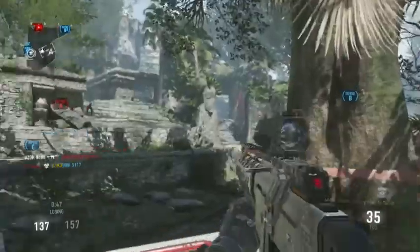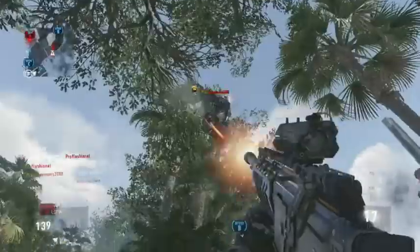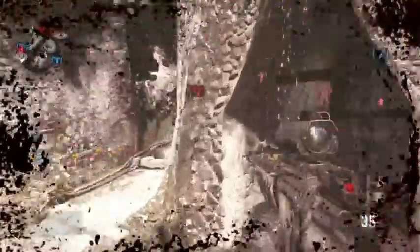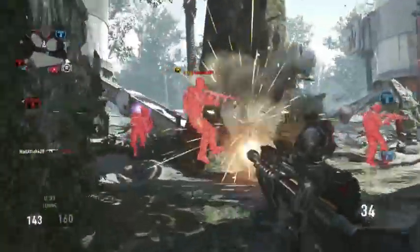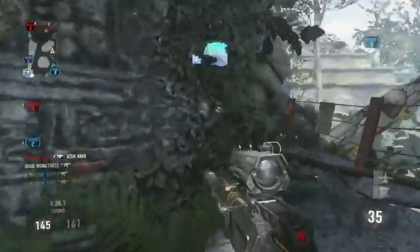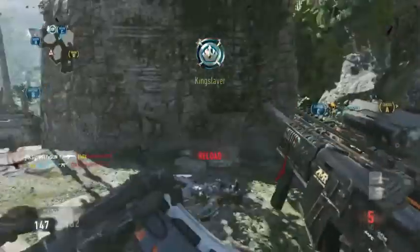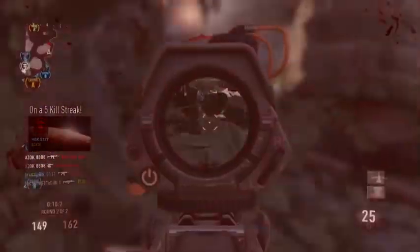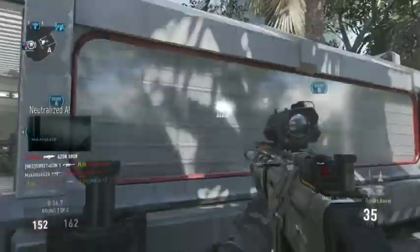The AMR9 has tight hip fire, making it really good for hip firing, and a fairly quick reload time — 1.8 seconds loaded, 2.1 seconds empty, or 1.3 seconds for a fast reload. I'd recommend using the regular reload rather than fast reload, because this gun uses a lot of ammo and you don't want to end up with no rounds.